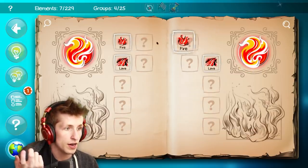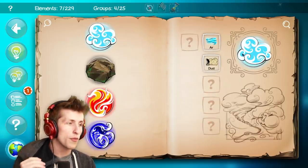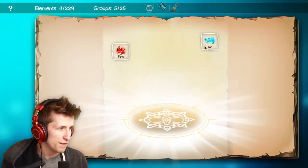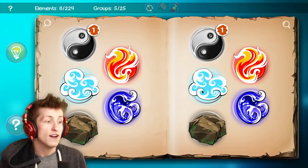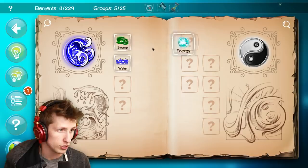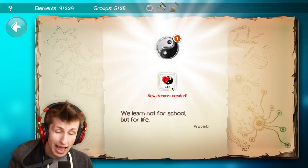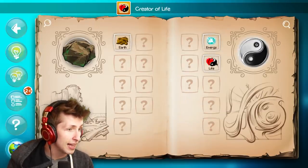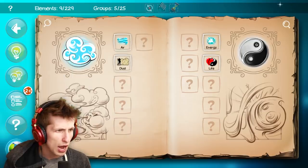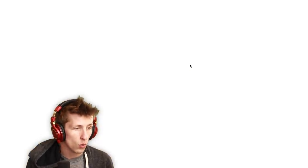What about fire and fire, lava and fire, air and air? So the basic elements don't mix with themselves, which I find kind of interesting. Fire and air — what does that make? So fire and air makes energy, and then energy and earth doesn't do anything, energy and water, energy and swamp — energy and swamp makes life! And then energy and air makes a storm.